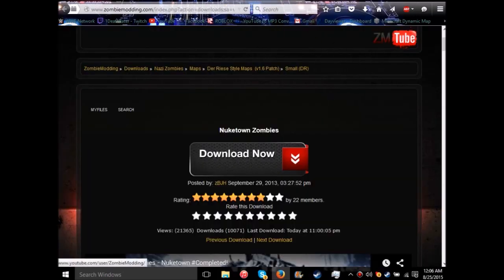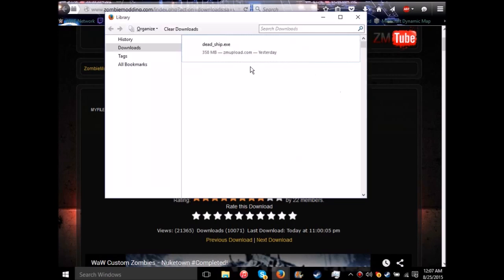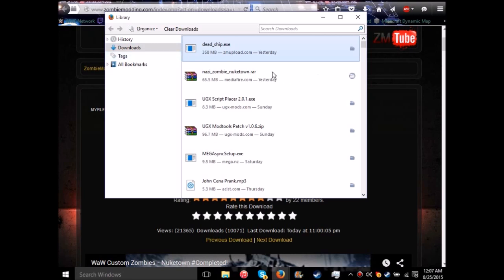After you download the map, go to your downloads and open up your .rar or .exe. If it's an .exe, just double-click it and follow the directions — it'll install automatically. If you run into a .rar file, the next step is for you. If you got the .exe done, you're pretty much good. The next step is for .rar people.